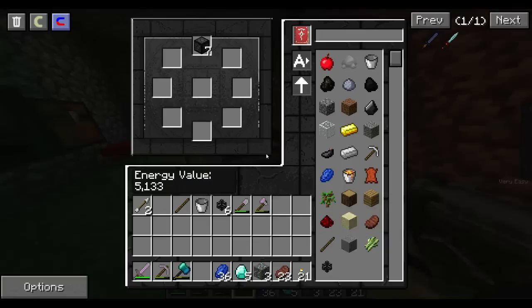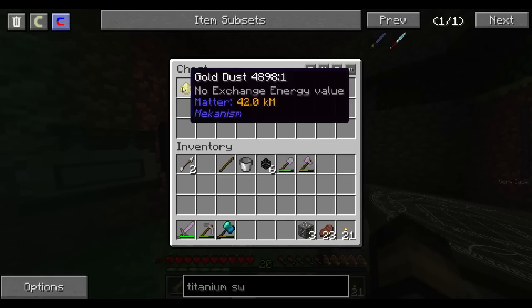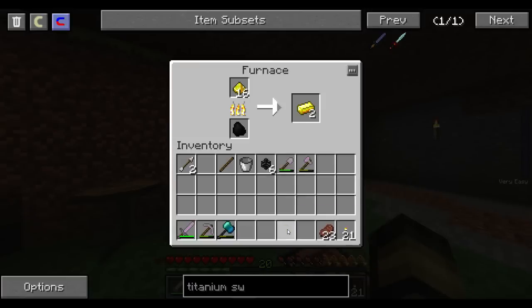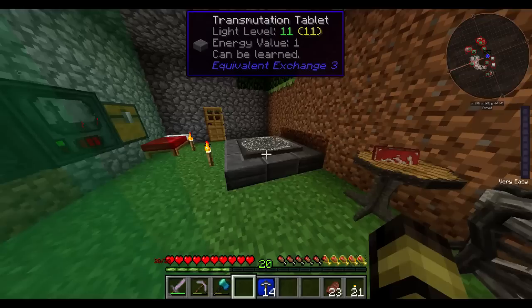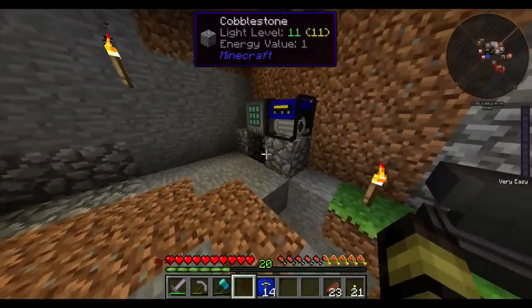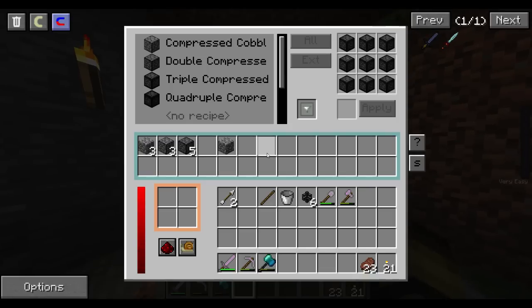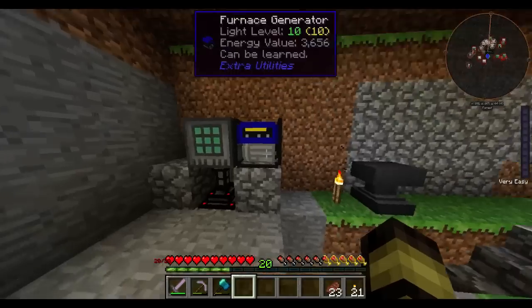I could just grab a bunch of world interaction upgrades if I really wanted to. Let's do the titanium — that's what I should use all my EMC towards right now: making world interaction upgrades. Look at how much the speed just went up — now it's generating 18 cobble a second, which is obviously a lot more than it was doing.